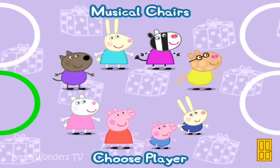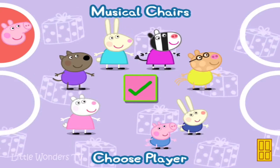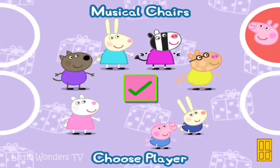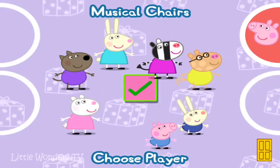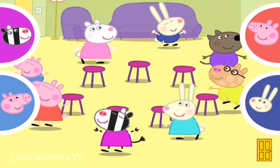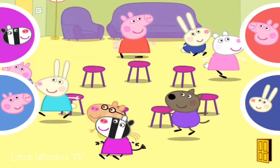Peppa, Peppa, Peppa. When each player has chosen, press the tick button to continue. Oh, we can move Peppa around. Peppa versus Zoe. Move a character for each player to their finger pad. Touch your finger pad to make your character move. When you stop touching, your character will sit down.